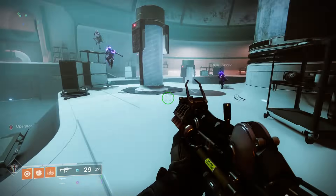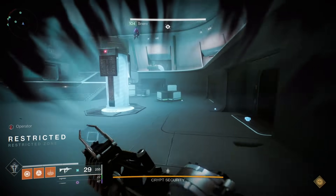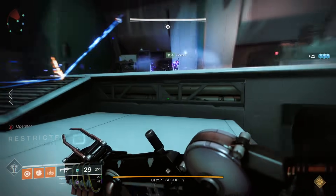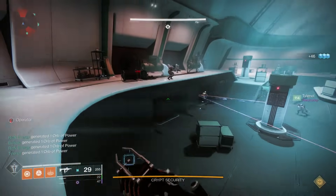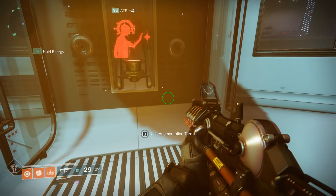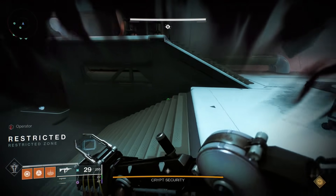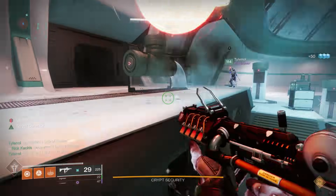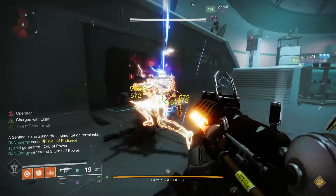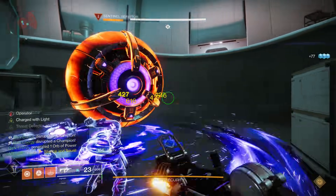When you are going to start the encounter, make sure you have part of your team on that light side and another part of your team on that dark side. You don't want to be all on one side because the doors will shut when the encounter starts. To start the encounter, go to this object and as you can see, you can pick up a buff — and that buff is the Operator Buff.